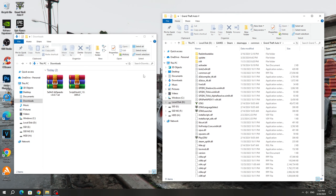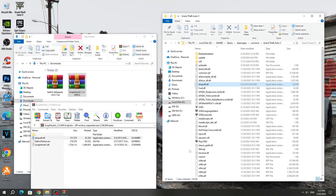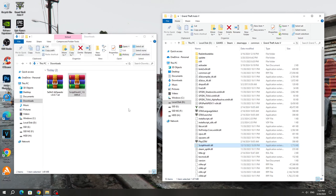After that, open the GTA 5 game folder and open the Script Hook 5 archive. Open the bin folder, copy the dinput8.dll file and Script Hook 5.dll to the GTA 5 game folder.